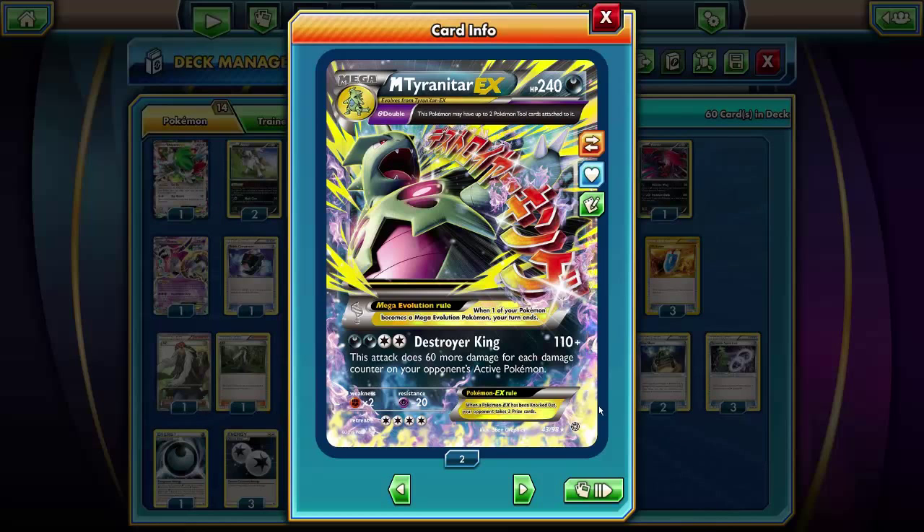This one featuring the brand new Mega Tyranitar EX. Now, this guy's attack seems really good, but it's very hard to achieve and consistently do. It has high energy cost, the card is not great because of its high retreat cost. It can have two tools, but your deck is usually too stuffed to have that many tools that you're gonna have two tools on Tyranitar all the time. So it just makes it even more susceptible to Team Flare tools like Jamming Net and Head Ringer.